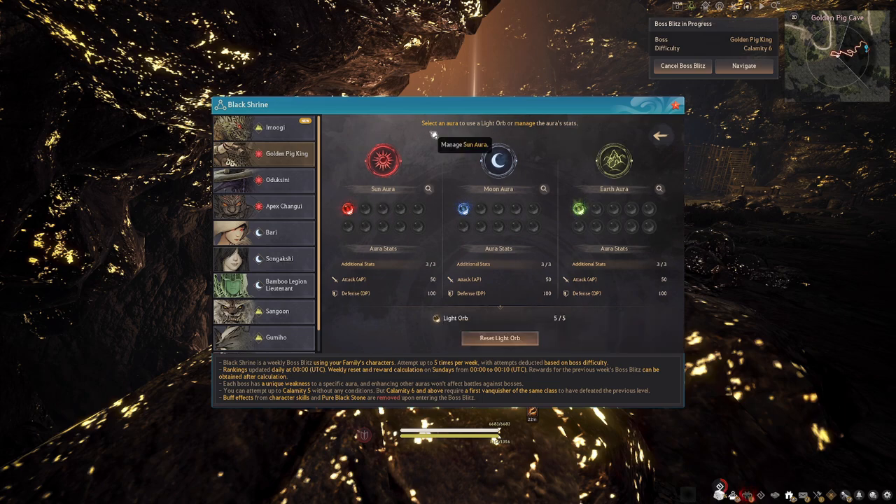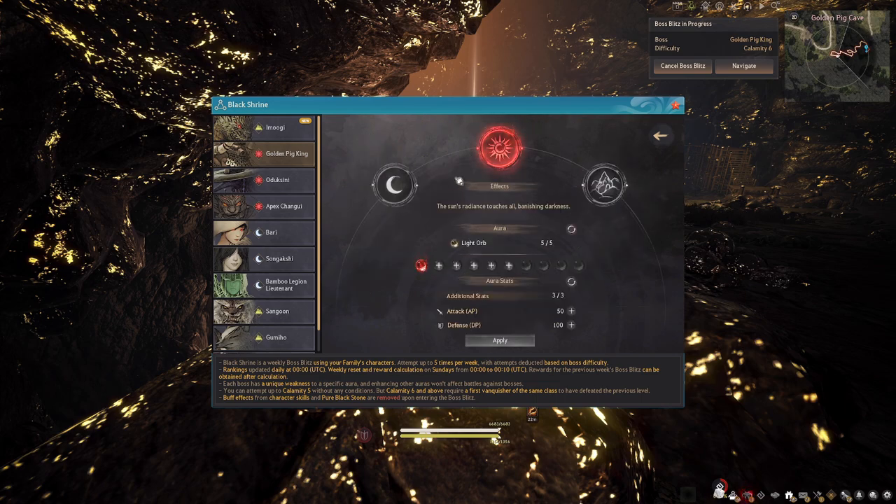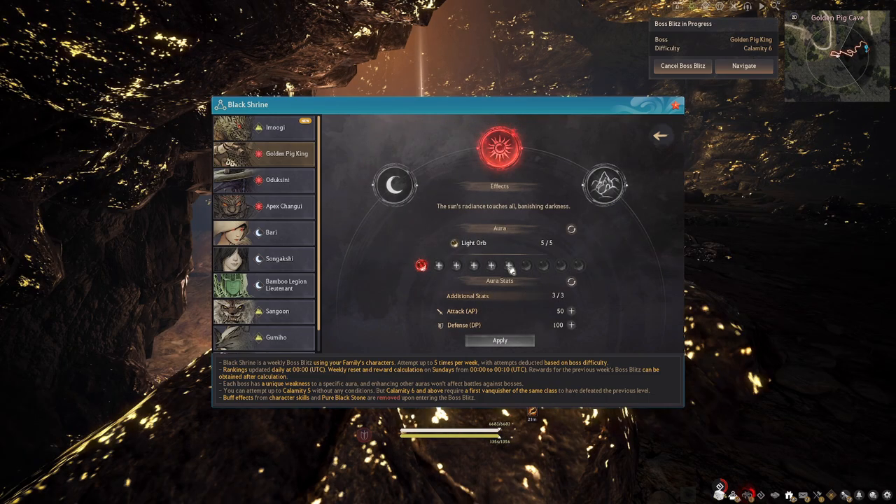Managing your aura is the most important thing you do before fighting a boss. Ninety percent of your damage comes from these auras, with only ten percent coming from your actual gear. That way, whether you're a new player or a veteran, you can get into the boss fights and enjoy them fully. Check the boss's aura type on the left — for example, the Golden Pig King is a Sun aura boss, meaning he's weak to sun damage. Click on Sun and add all your light orbs.